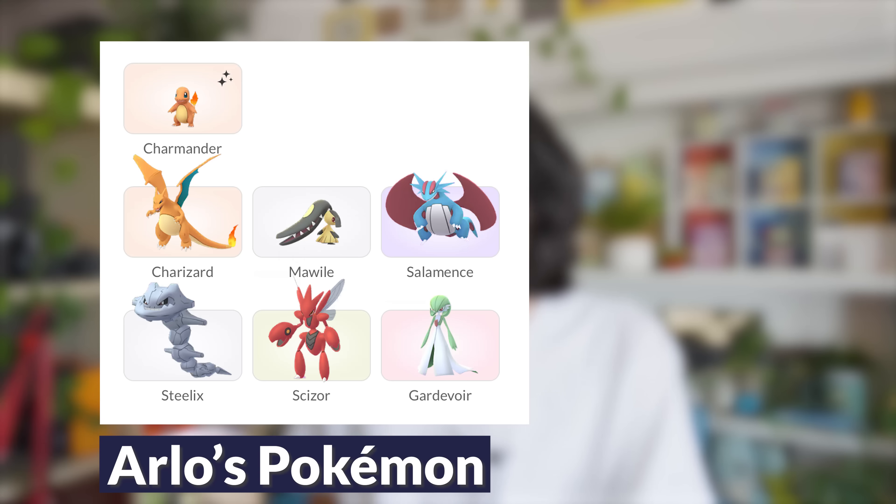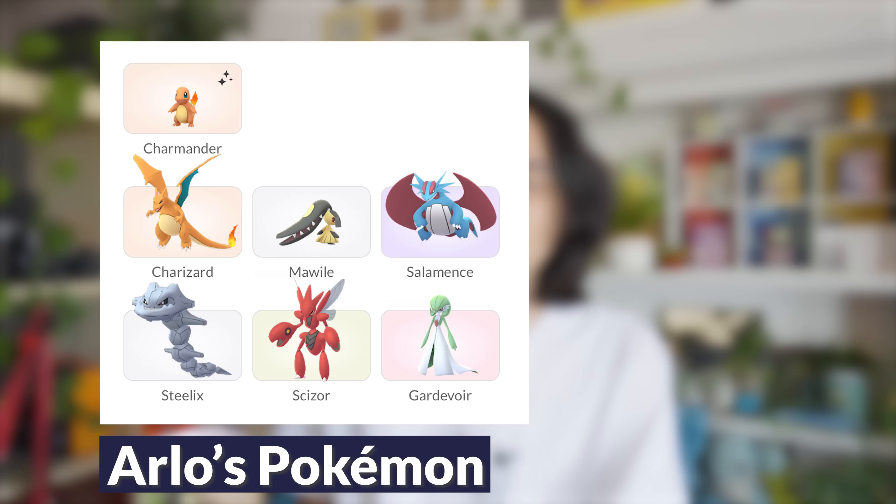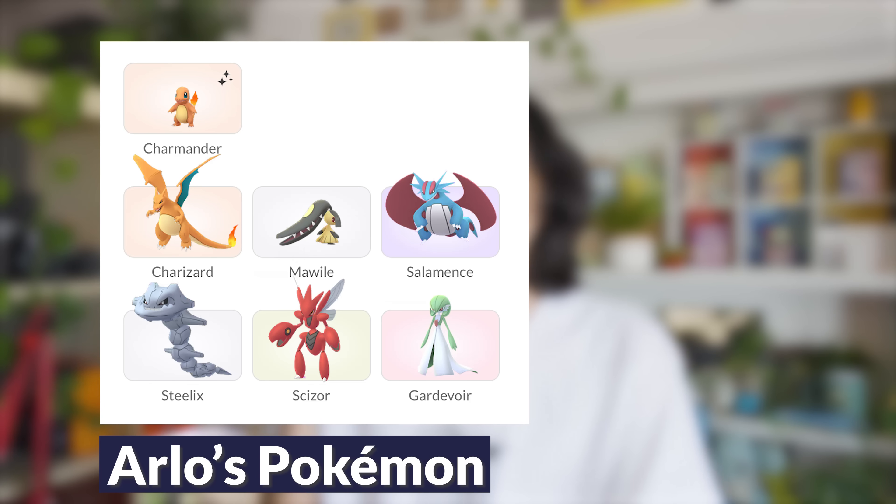And finally, we have Arlo. Arlo has Shadow Charmander, so if you want that Shadow Shiny Charizard, this is the guy you're looking for. Arlo leads with Charmander. His second Pokemon is going to be Charizard, Mawile, or Salamence. And his third Pokemon is Steelix, Scizor, or Gardevoir.